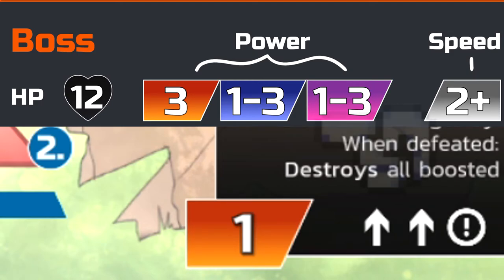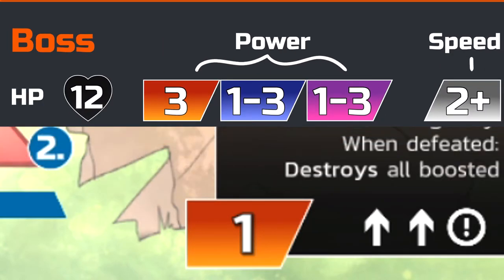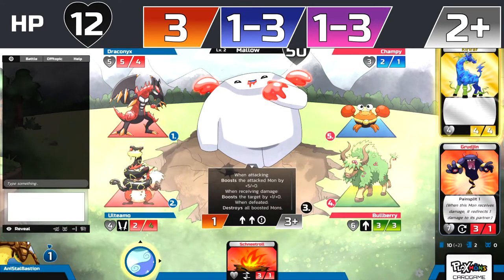If you lose a tribute like we did here, we're going to get hit with that higher number — Molo is going to put a three poison count on us. At the end, after everybody has already attacked, we go through one fight cycle: Draconix, Ultimo, Molo, Bulberry, Champi. Once Champi attacks, all the poison damage will be dealt out, and everybody is going to take three damage or one damage depending on who lost and won the tributes. For regular AOE damage it's just flat damage — we lost the tribute so we're taking three damage while our opponents are taking one damage.